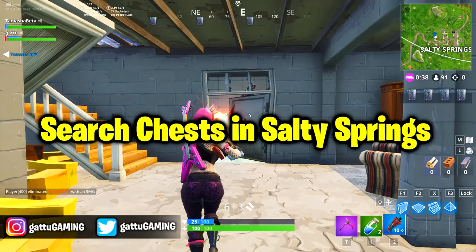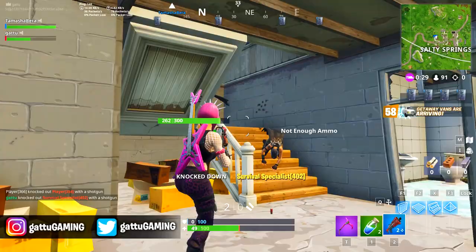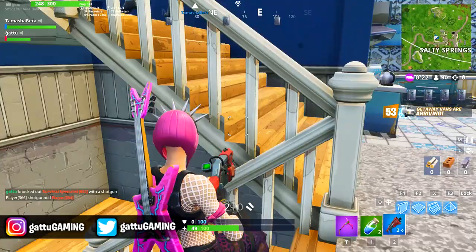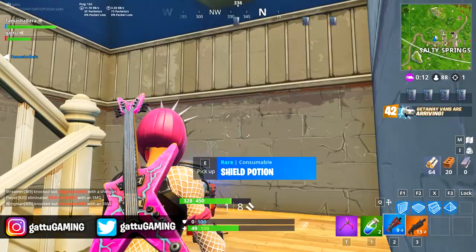The last challenge is search chests in Salty Springs — pretty easy and simple. Get yourself into that blue house where you'll be able to find five chests easily. Whether you need four, seven, or any number of chests, get yourself in that blue house and you'll find more than enough chests along with all that loot.